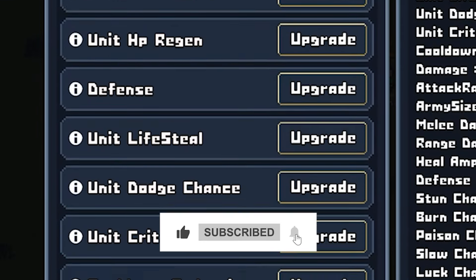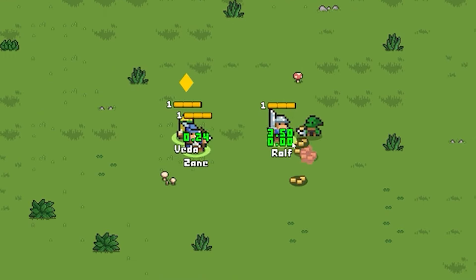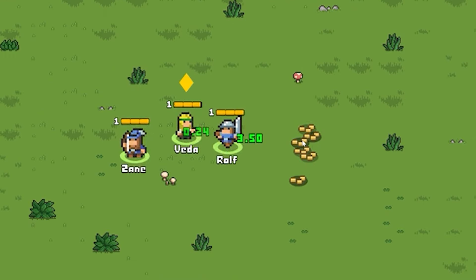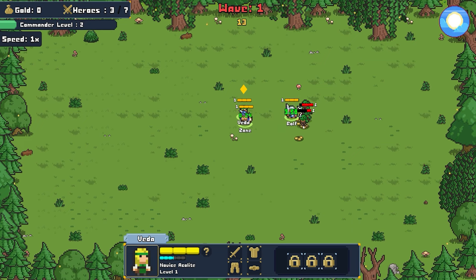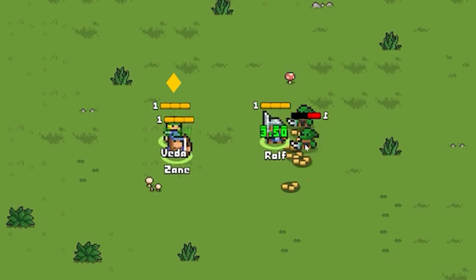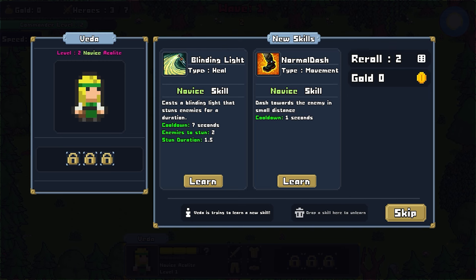We have a little bit of an upgrade over here, so we're gonna go ahead and try attacking speed. They're gonna start attacking a little bit faster against the goblins. There's some treasure and we'll pick that up afterwards, but they're gonna keep on fighting for their dear life.